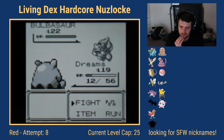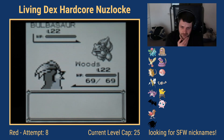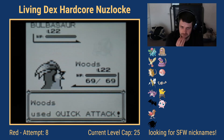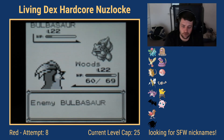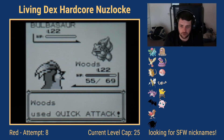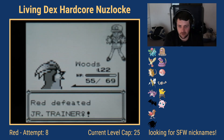A Bulbasaur comes out so I switch to my flying type, Woods — even though Gust isn't a Flying-type move until Gen 2, so I have to use Quick Attack. In hindsight I should have had Woods in the team during Diglett's Cave; it would have been immune to Dig from the Dugtrio, which would have made that encounter much safer.